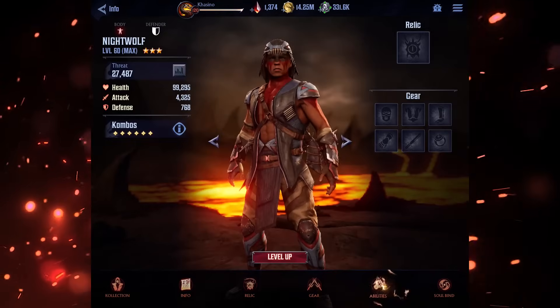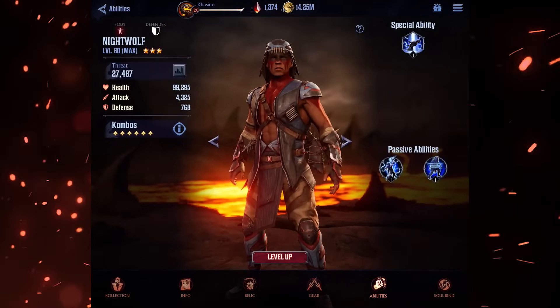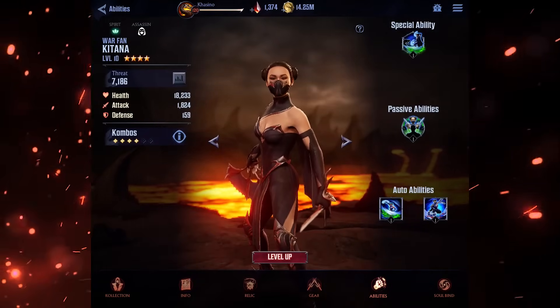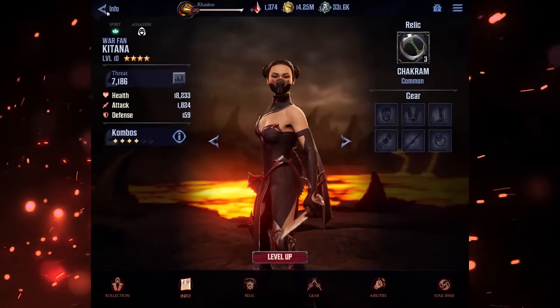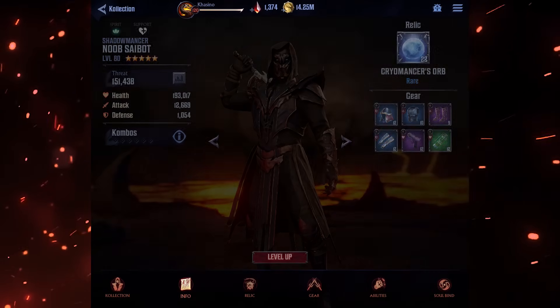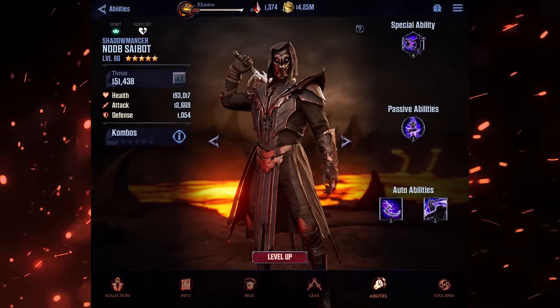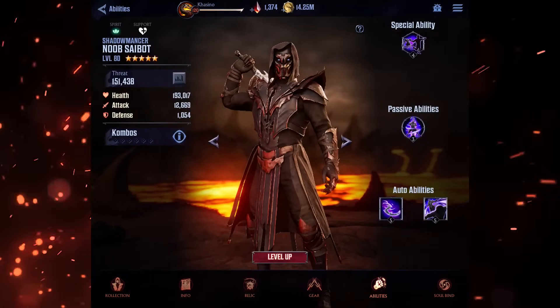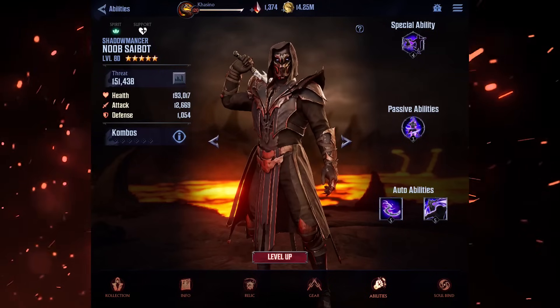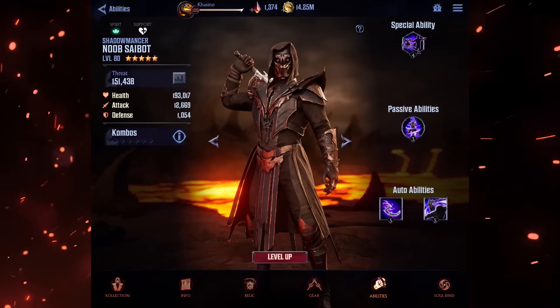The main drawback to three star characters is that they only come equipped with three abilities. By comparison, four star characters are a step up in power as they not only get all-around higher base stats and better combos, but they also get access to four abilities. However, the top tier characters are definitely the five star characters as they easily have the best base stats and combos. They also come equipped with four abilities but they get access to an additional unique combo which we'll talk about in just a bit.